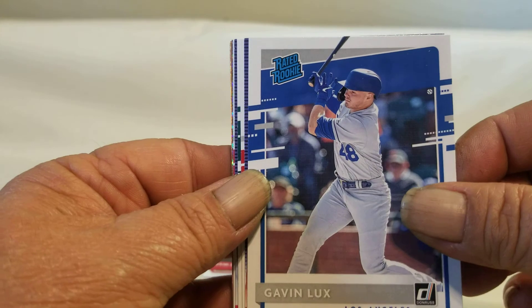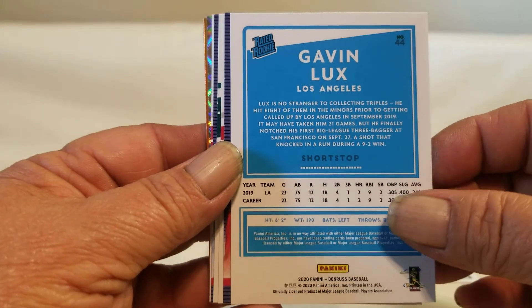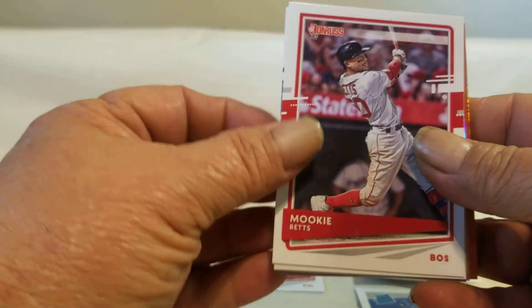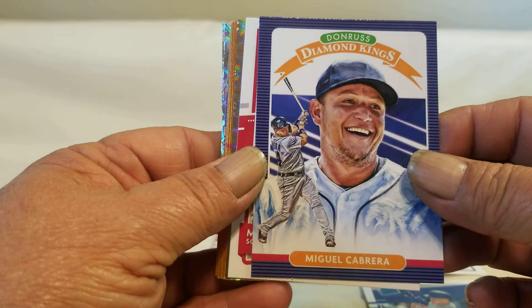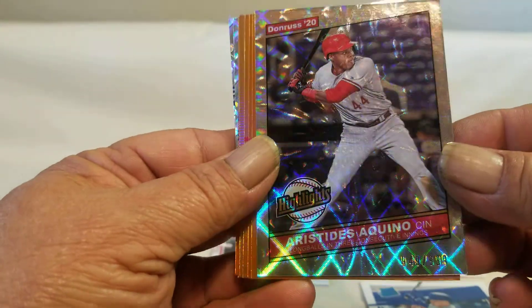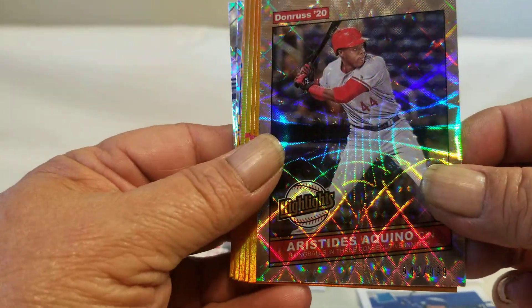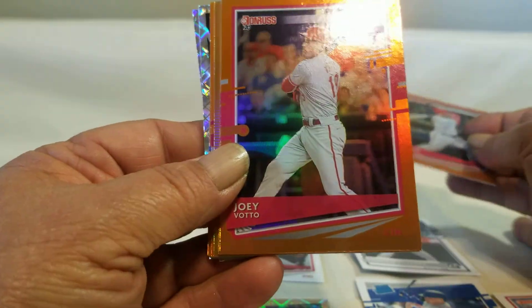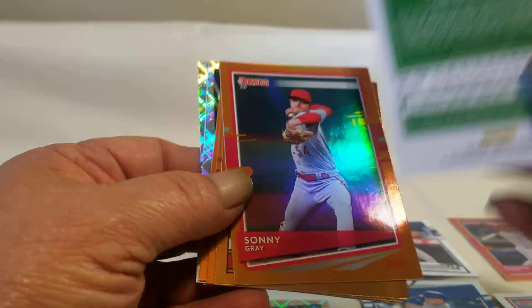Gavin Lux rookie — and the back of the rated rookie cards. Mike Trout Diamond King! Mookie Betts. Diamonds coming up. Cabrera — Miggy. Mack Schuster, and then the Highlight — that's the first time I've seen one of these. Quino — I'm butchering his name — and the orange parallels. The back is just like all the base. Sonny Gray, Mandic, and Bam Bam again — Bryce Hopper.